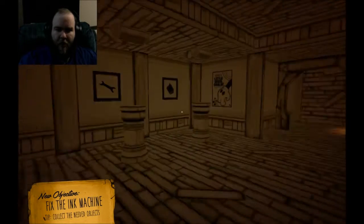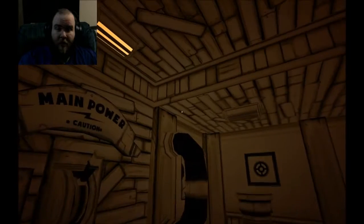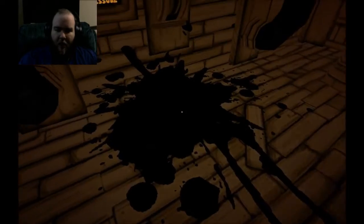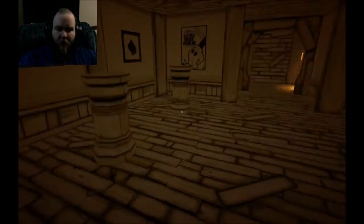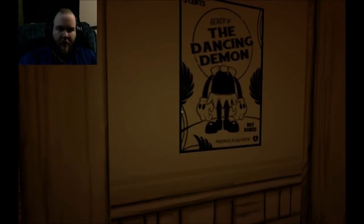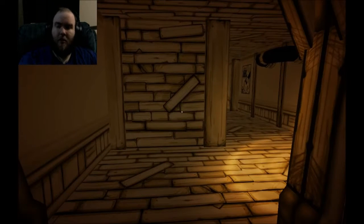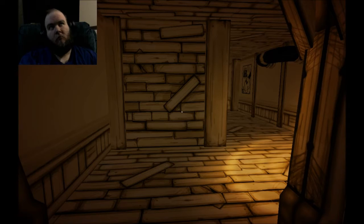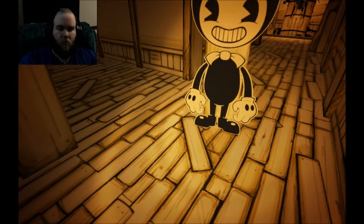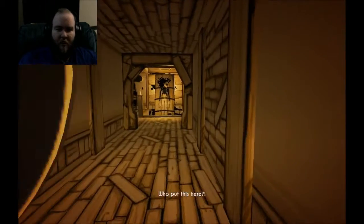We need to collect these objects to get the Ink Machine working. I do love the aesthetic for this — I don't even know how to describe it, but it seems both not real and very real at the same time. The Dancing Demon. Well, that's not a very nice name. Well, see, it's a demon. But it's a good demon. Now, where did you come from? I didn't put this here.